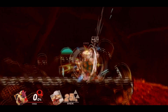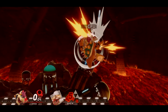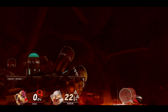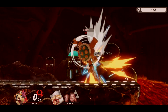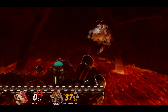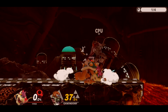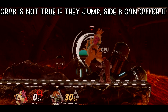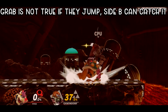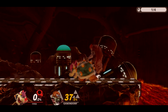Neutral air will also true combo into other aerials such as up air, forward air, neutral air, attack cancel back air, and can even be followed up by a side B for a surprise KO — just make sure you buffer a full hop and then side B. Approaching mid percentages, sour spot can true combo into a side B without having to jump. It can also work with a grab, but side B is slightly faster so that's the one I recommend.